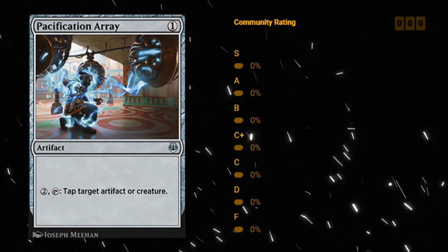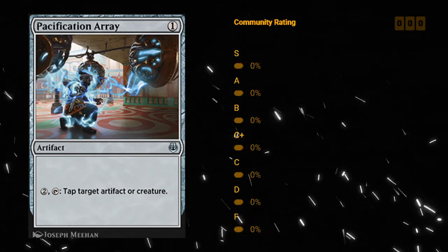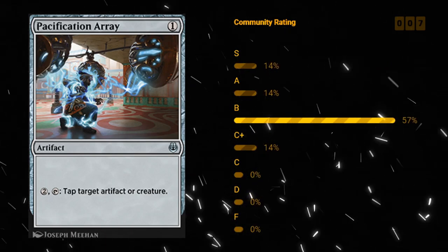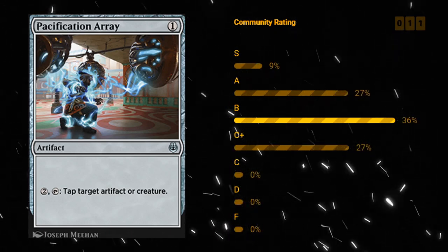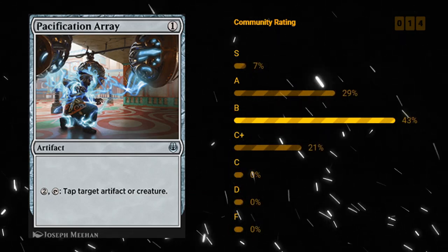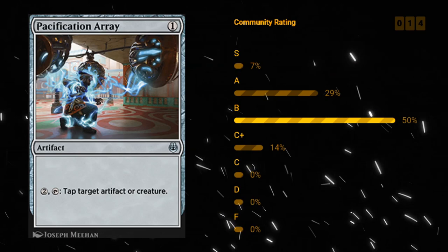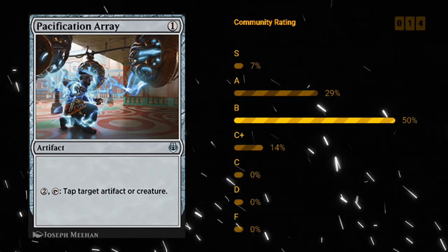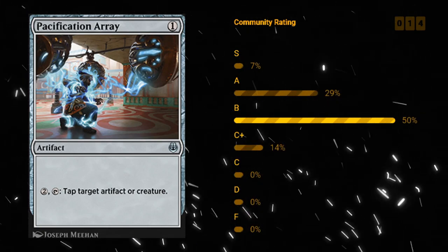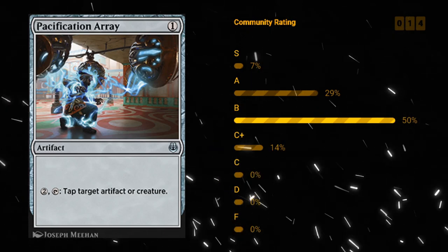Pacification Array — one mana artifact at uncommon. For two mana we can tap it to tap target artifact or creature. Being a one mana artifact is very important for various Improvise synergies. This is just a repeatable removal spell — you can tap a creature end of turn and then untap and tap another creature down so you can get a good attack in. There are more answers to artifacts in this set and people will often main deck them, so it's not necessarily going to stick around forever. But it is a must-answer artifact for just one mana. I think I'm giving Pacification Array an A — it's so cheap and powerful and also a must-answer.